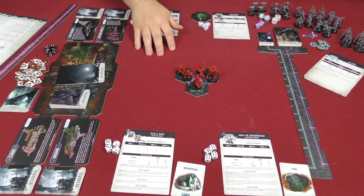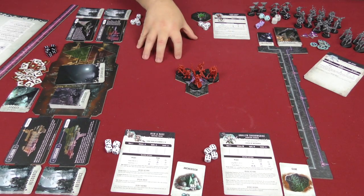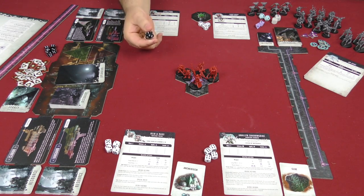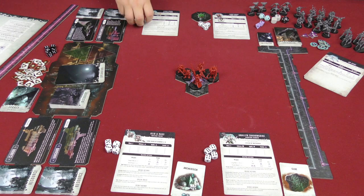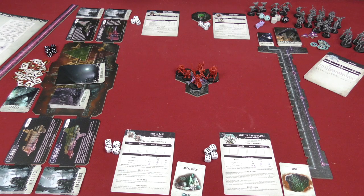Now that the exploration step is over, we go to the recovery step. During recovery, we check if any characters are out of action — in that case we make a mortality check, rolling to consult a table to see if they die or continue on. We can also make vitality checks where you can try to heal wounds. You can do this during the recovery step or during combat if you take a recuperation action.